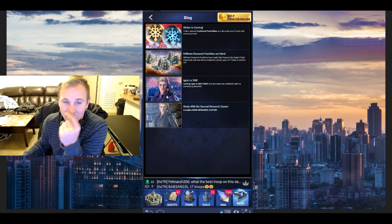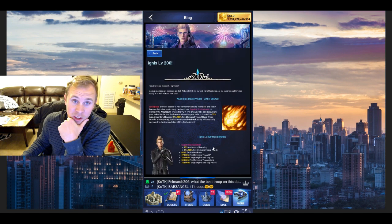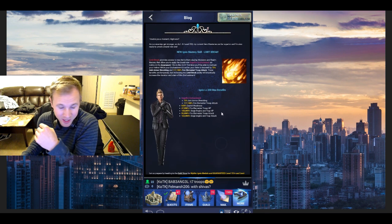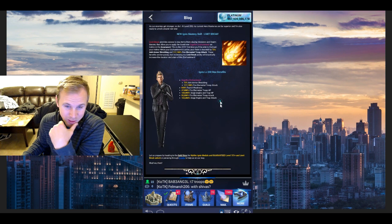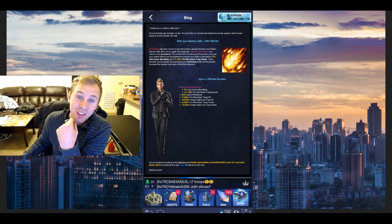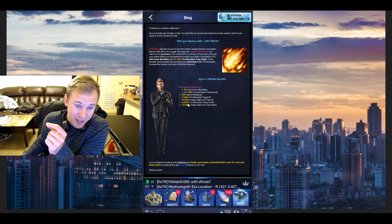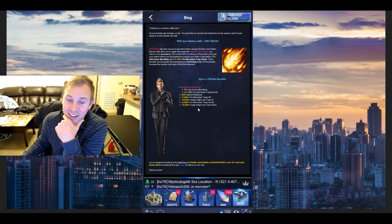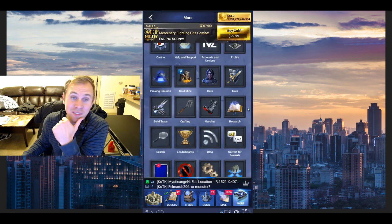Oh, another cool thing — we've got to talk about this in another video when I'm a little more alert and conscious. Ignis level 200 is awesome. Look at some of these buffs — sieges 100,000 attack. That's sweet. Fire troop attack 55,000.